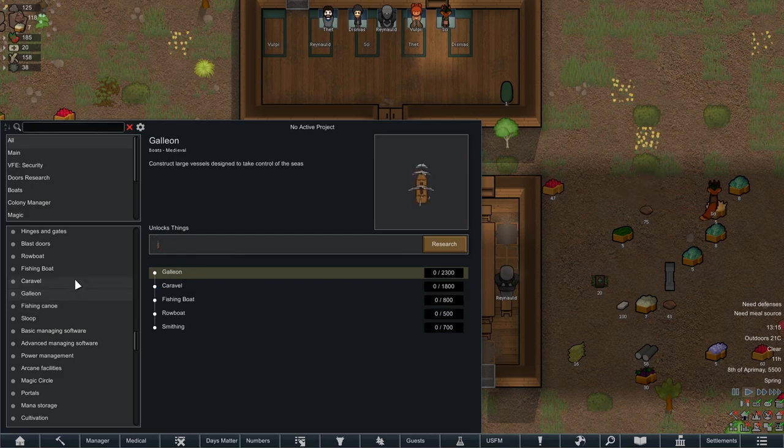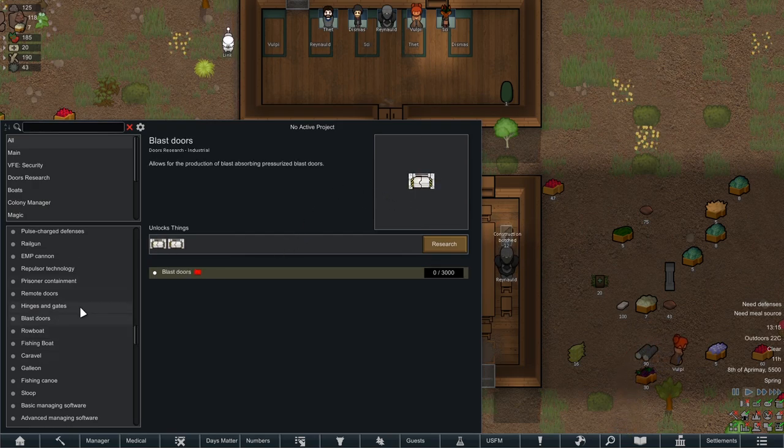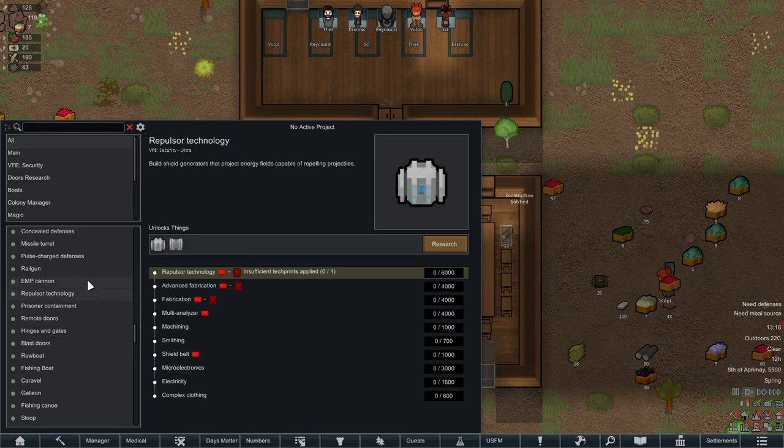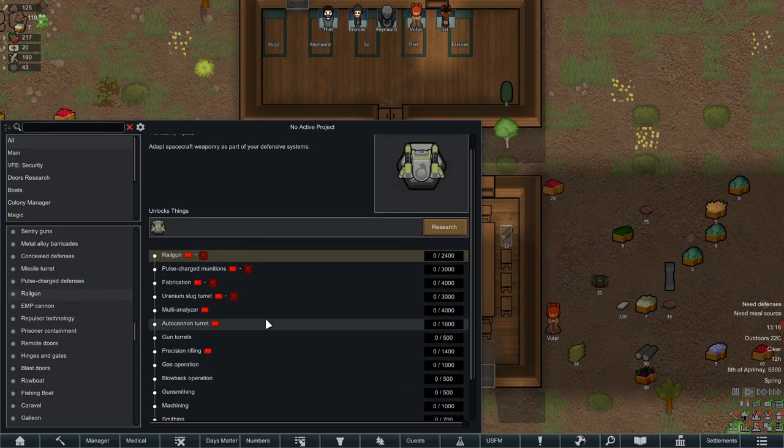Sloops, canoes, galleons, caravels, fishing boats — can you actually fish with this? Because if you can, that's awesome. Design for caravans with limited space. Probably won't be using blast doors, but hinges and gates we will. Probably won't be using repulsor technology or rail — where did these come from? I don't even remember what mod.